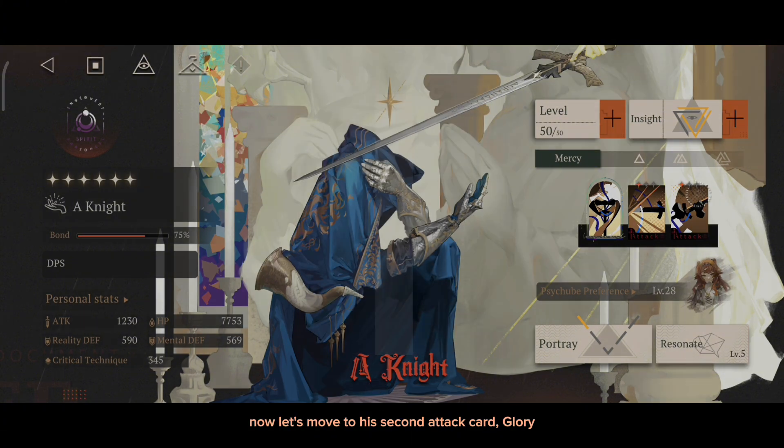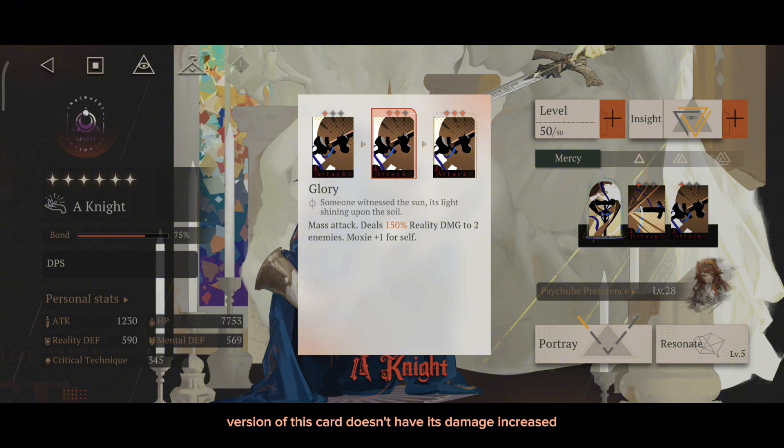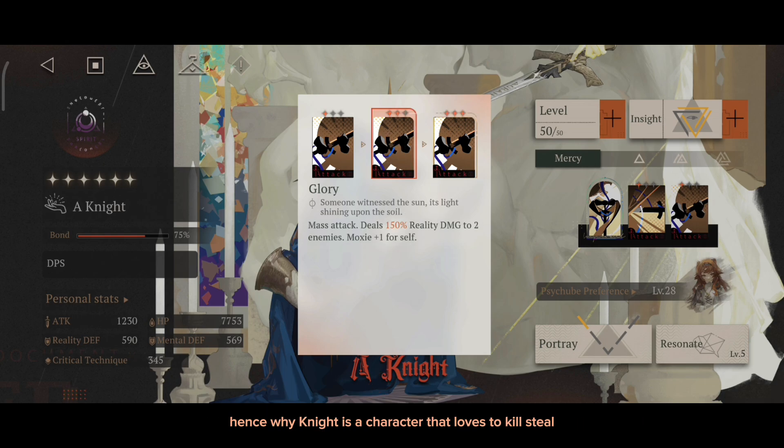This way it will secure his next ultimate in case you failed to fully kill the enemy. Now let's move to his second attack card, Glory. This card is a mass attack that hits 2 enemies. But remember, the 2-star version of this card doesn't have its damage increased — it only adds an effect where if he kills an enemy with this card, he will gain an extra moxie. Hence why Ignite is a character that loves to steal kills.